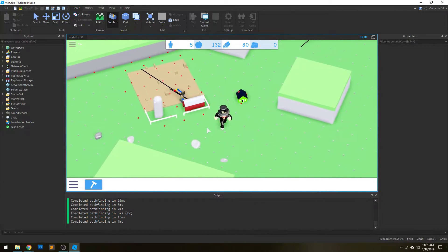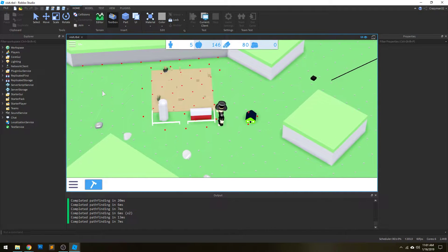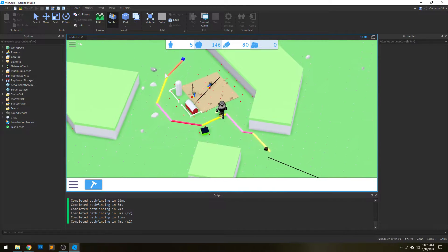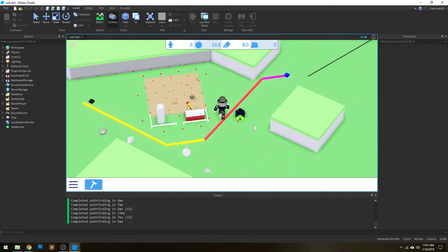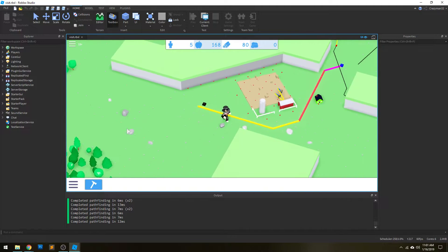Under the hood, it uses the A* algorithm in order to find paths. If I hold shift and click, I can put down some waypoints and test it out. It uses A* to find these paths, and it works decently.